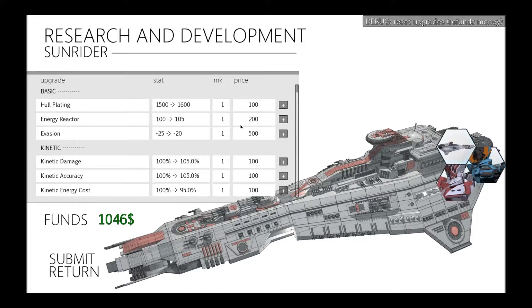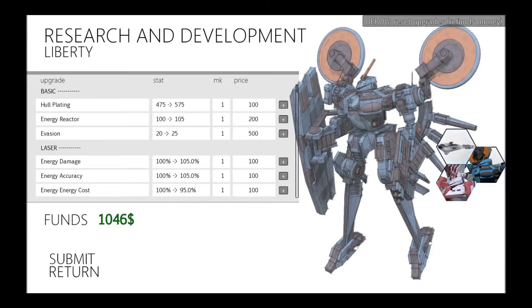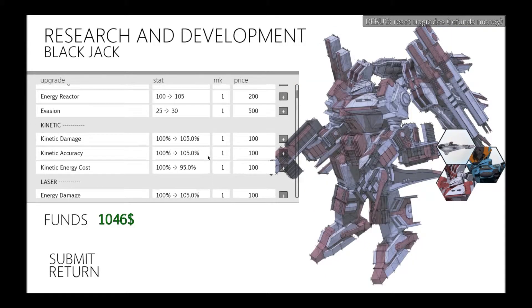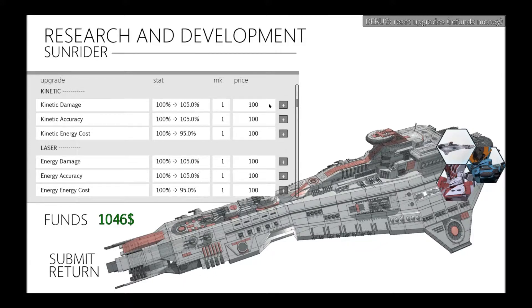In addition to the combat system, there's also an upgrade system which can be used to improve both the Sunrider and each of our individual riders. This is Sunrider's research screen. From here you can improve a variety of aspects of both the Sunrider and the various mechs you have available. For example, if I look at the Liberty, I can look at her shields — very useful for defending other ships. If I wanted to improve that, I could spend a thousand to double her shield range from one square to two squares, which is very useful when you've got a slightly larger fleet to keep covered. Alternatively, I could look at the Sunrider's kinetic weapons — improving the damage of both the main kinetic guns and the assault guns, or reducing their energy cost so I can fire them more often during the mission.